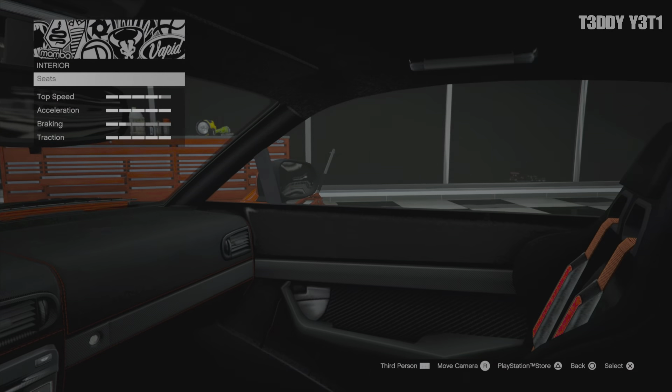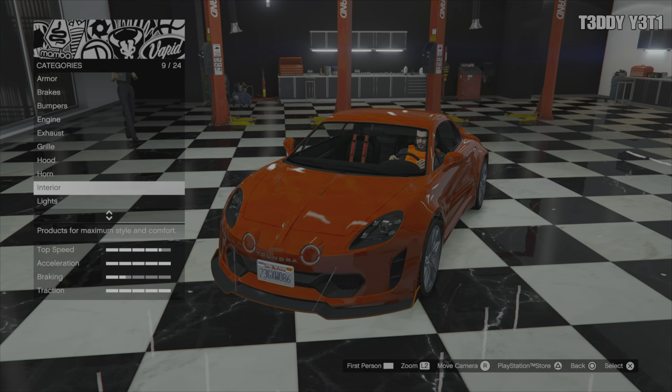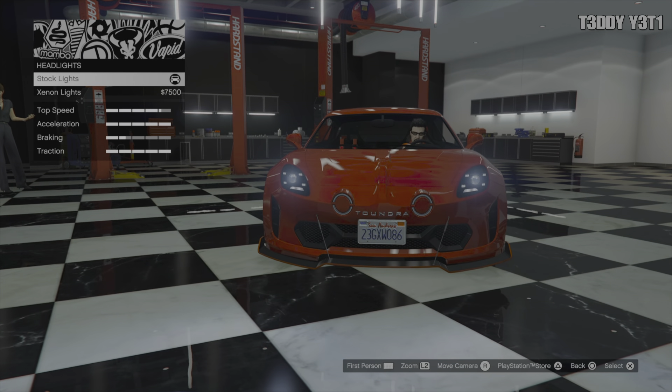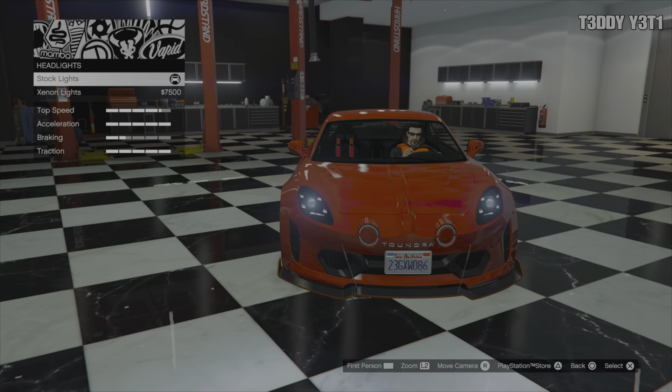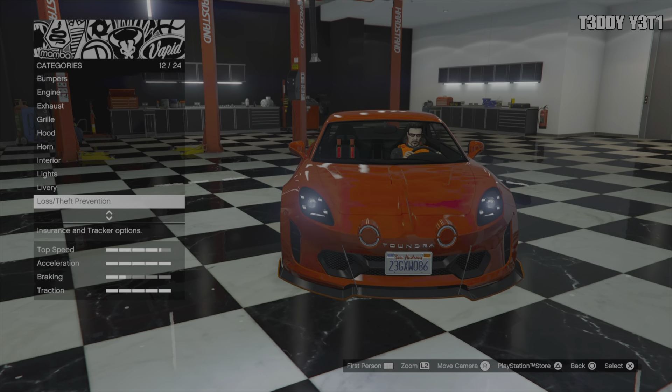I see there's also a trim there — I'm assuming that's your primary, so I guess we'll find out later. Stock white or xenons — I'll keep them stock. Put a neon kit on if you'd like. We'll come back to livery options.